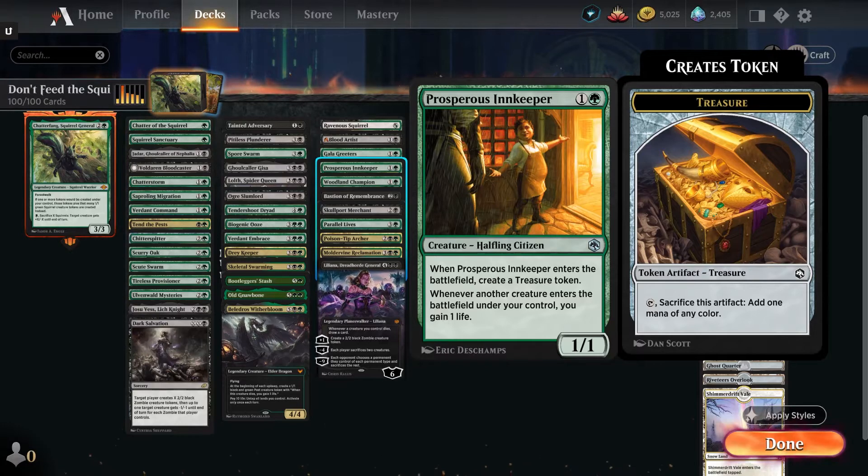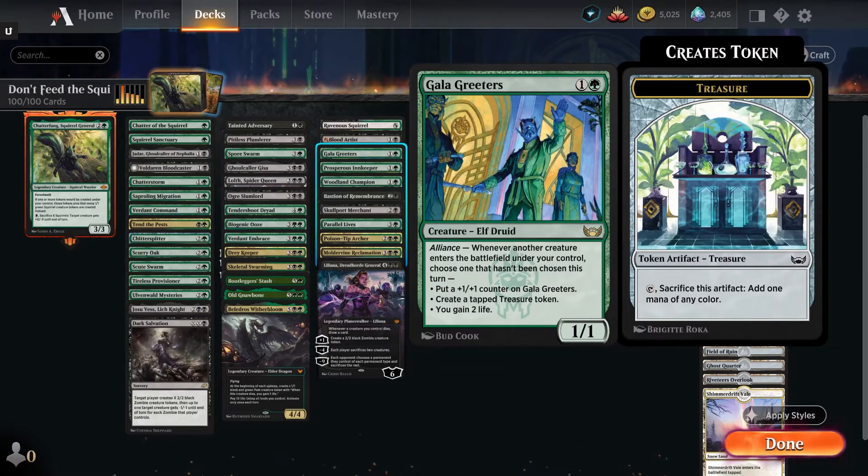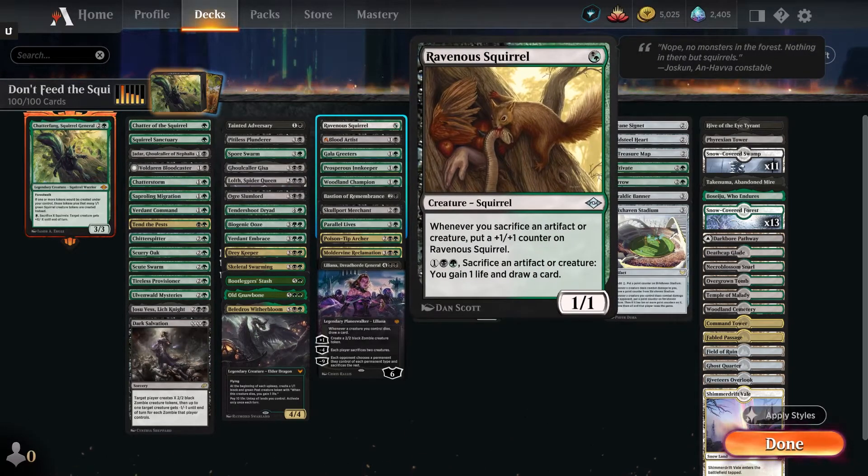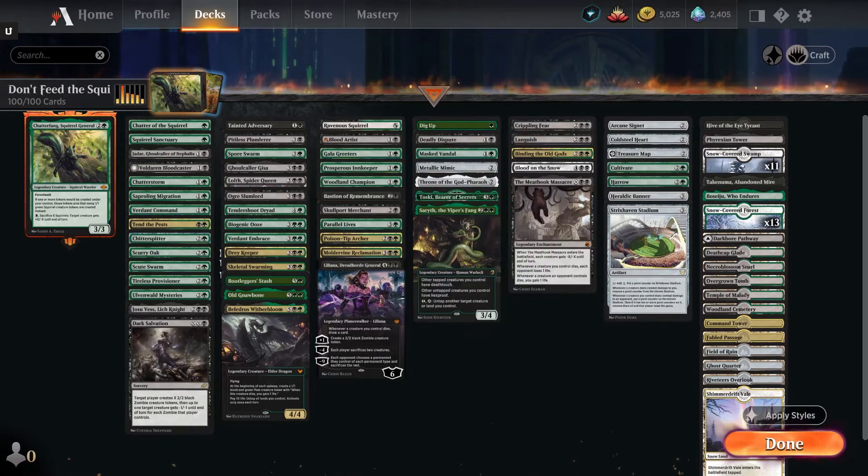Prosperous Innkeeper — one and a green for a 1/1 Halfling Citizen. When it enters, create a treasure, and whenever another creature enters the battlefield under your control, you gain a life. You're creating a bunch of creatures, so the incidental life gain matters. Caligreaters is kind of a pseudo Innkeeper — you can make treasures when a creature comes into play and gain life occasionally, just a bit more redundancy. Blood Artist — one and a black, a 0/1 Vampire. Whenever it or another creature dies, target opponent loses a life and you gain a life — more redundancy with Bastion and Poison-Tip. Finally, Ravenous Squirrel — for a hybrid black-green, a 1/1 squirrel. Whenever you sacrifice an artifact or creature, put counters on it, and pay one black-green to sacrifice an artifact or creature and gain a life, draw a card. Opponents usually try to kill it before it gets out of control, because as I'm sacrificing squirrels to Chatterfang, this thing just grows and grows.